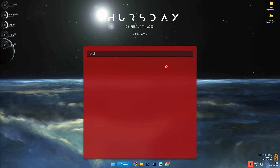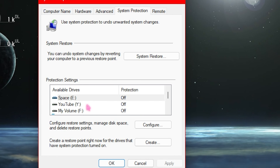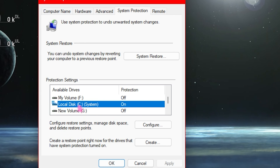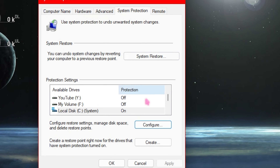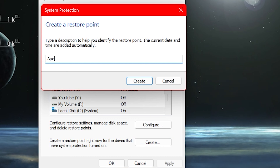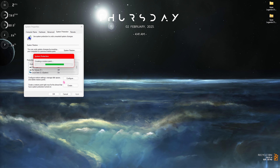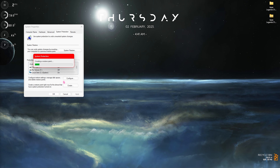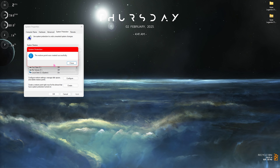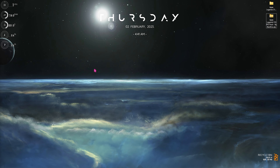Step number five is creating a restore point. Search for Create a Restore Point. Under System Protection, select your Local Disk C or whichever drive says System, click Configure, and make sure Turn On System Protection is enabled. Then go to Create, name it Apex Legends, and click Create. I highly recommend not skipping this step — if anything goes wrong on your computer, you can always restore everything back to normal.